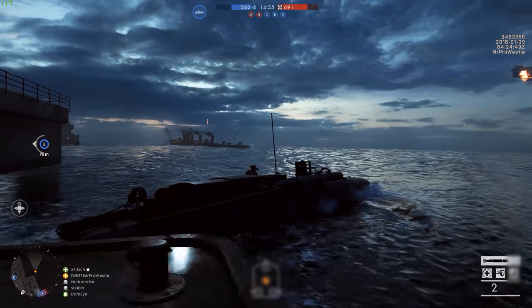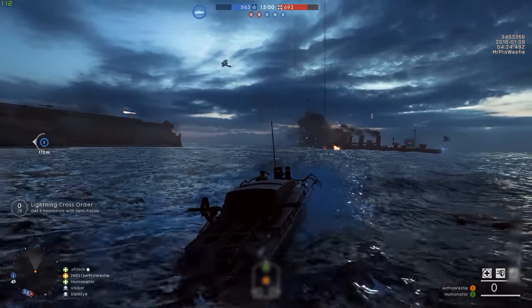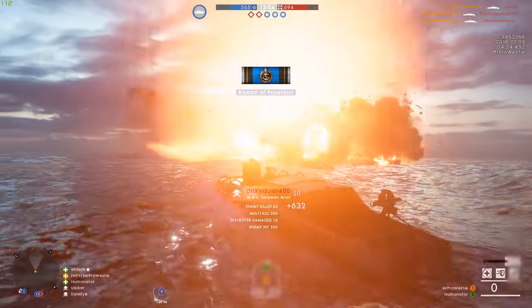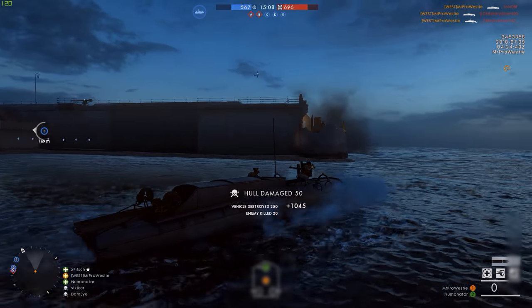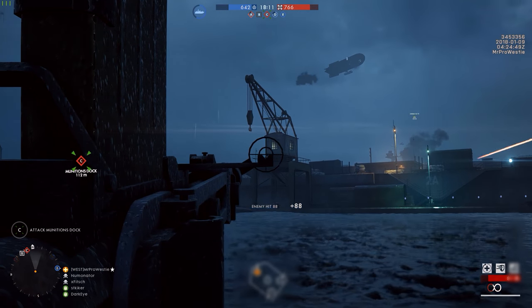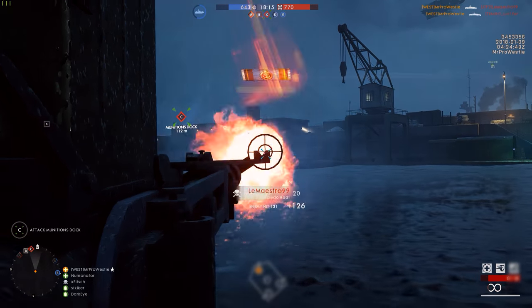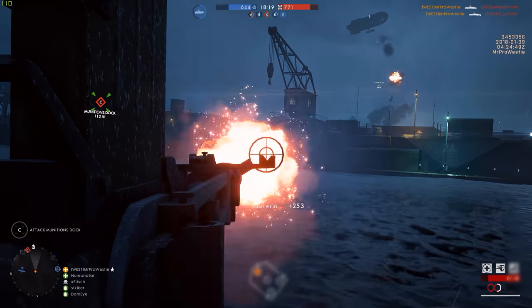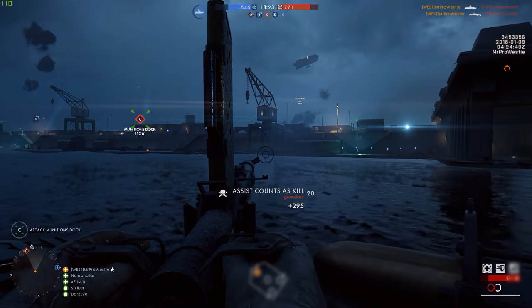Torpedo boats have seen some small improvements as well in this DLC. The captain now has the ability to self-repair the boat if it gets damaged, and considering they're in the water alongside other torpedo boats and huge destroyers, this will come in handy. The captain of the boat has access to torpedoes, and you can fire those out under the water in the direction that the boat is facing. Line it up perpendicular to a destroyer and you can inflict massive damage.